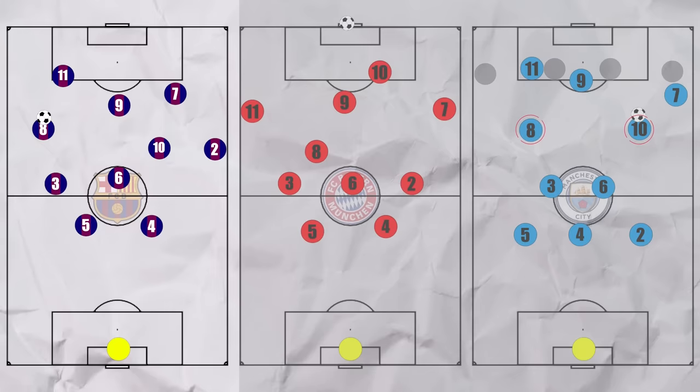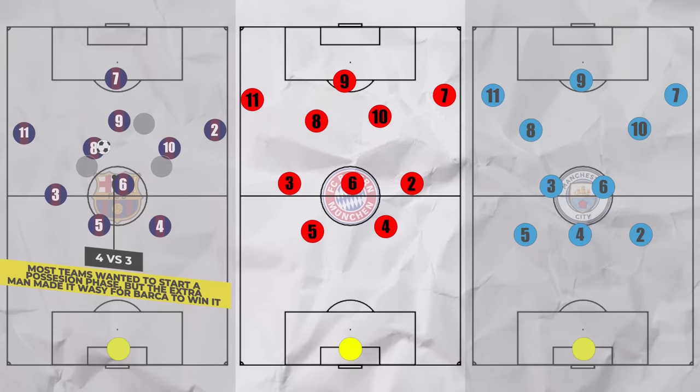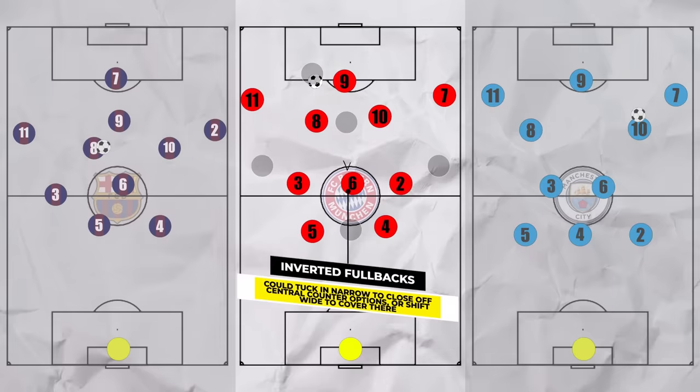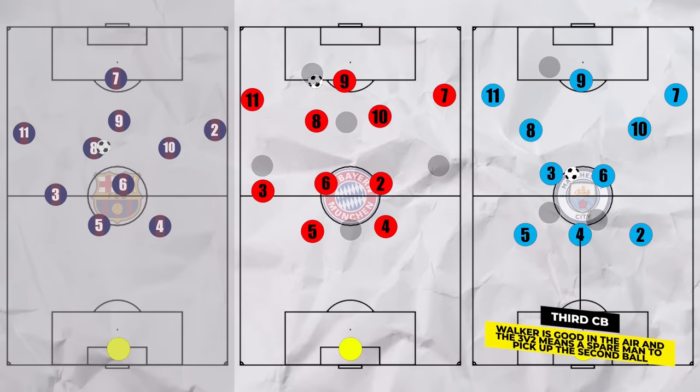The setup of all three teams played into their defensive phases. Possession is king in Spain, so the 4 vs 3 in central areas plus the high three meant that a quick counter-press could be launched before the opponent got into a passing sequence. In Germany, opponents attack hard and fast on the counter, so the inverted full backs helping the pivot meant they could stop the central attack as well as shift across to stop any wide counters while still maintaining men centrally. In England, many teams look to go longer, so keeping the right back central — particularly one as physical as Walker — means they have an extra man spare and a better chance of dealing with the second ball as a result.